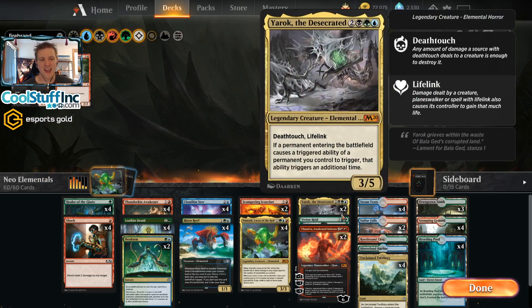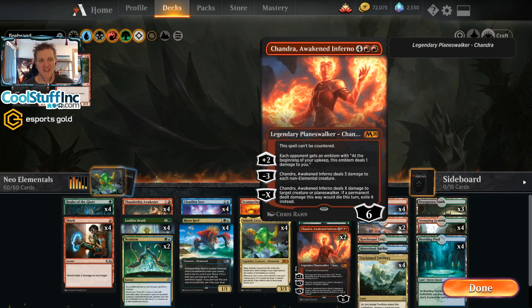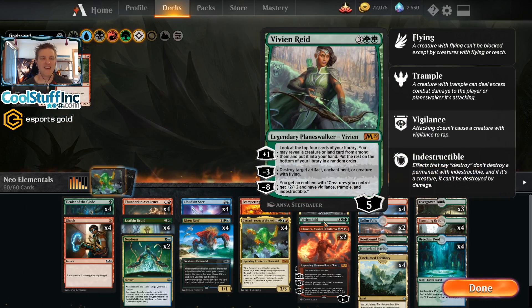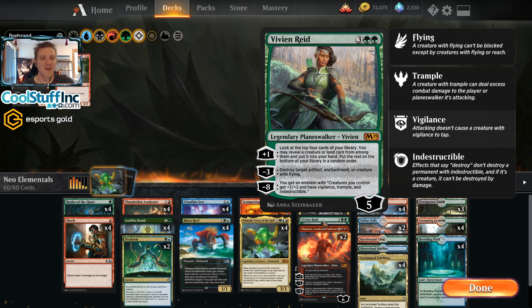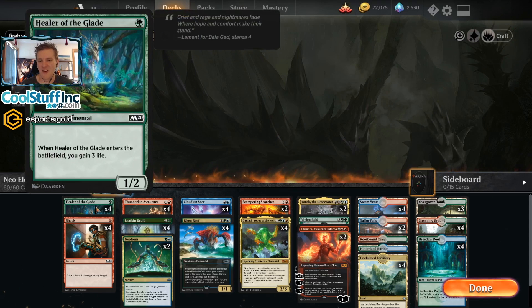We need red mana early to cast shocks and blue and green mana for Neoforms. Late in the game we have planeswalker power: Chandra can exile things and sweep, giving us outs to situations the rest of the deck doesn't handle well. Vivien can destroy artifacts and enchantments while keeping the elementals coming, which is why she made the list. This deck can do absolutely absurd things when given the right opportunities.